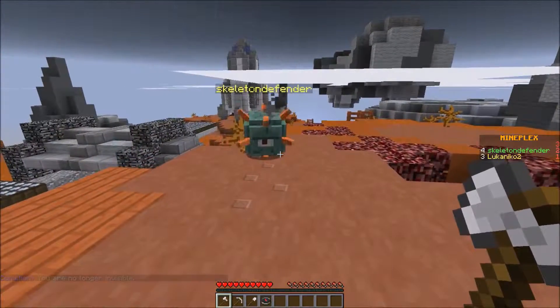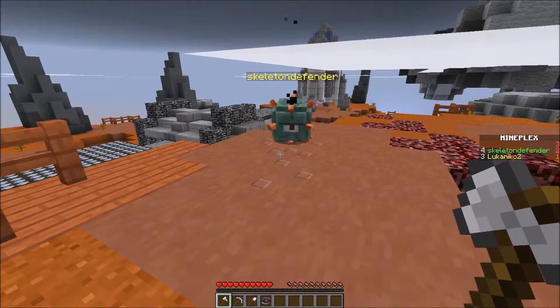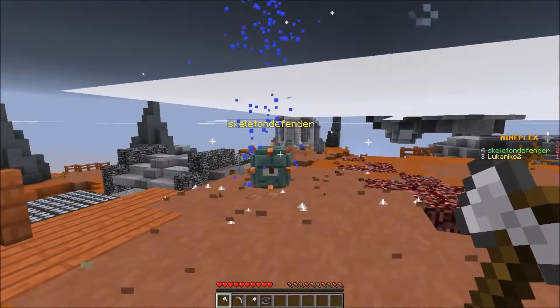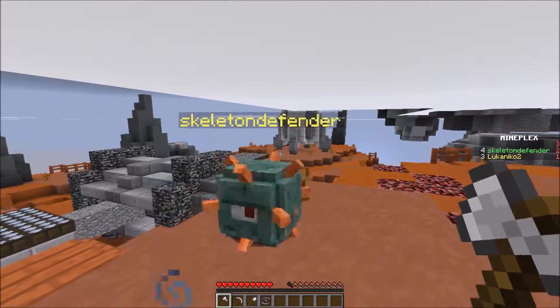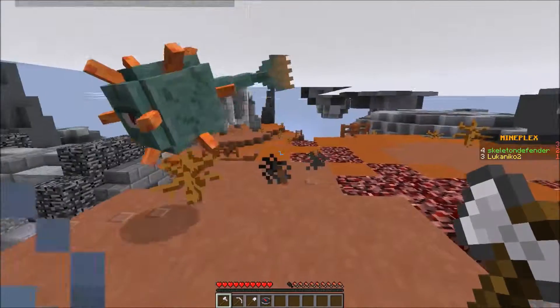Next I'm holding my sword. This is water splash — it's basically a better seismic slam. I'm gonna go in the air and slam and it's gonna deal damage. Nice — it's supposed to drag them towards me as well.